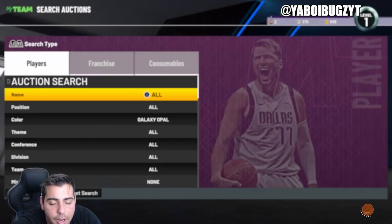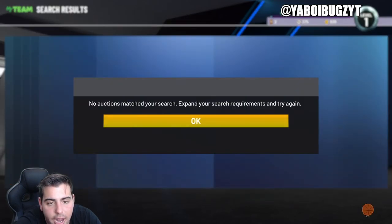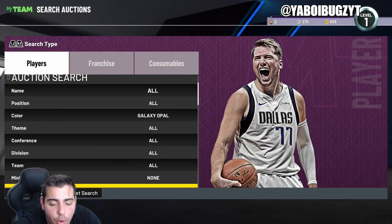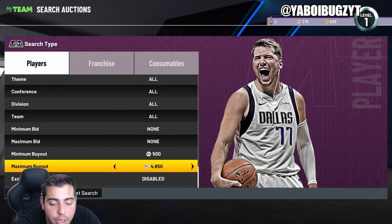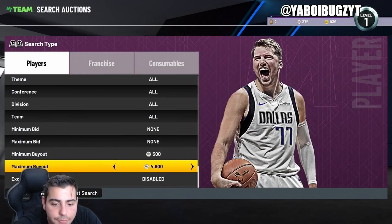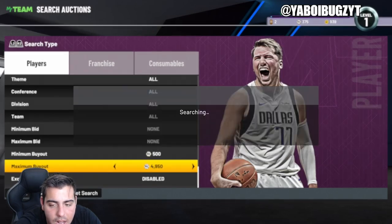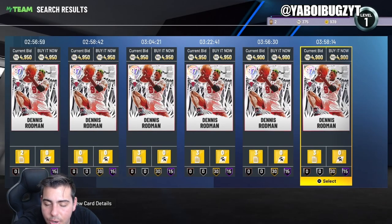The Galaxy Opal filter is phenomenal, but you gotta know what you're doing. Dennis Rodman did kind of destroy it. I said he was worth investing at 3,800 and he's already over 4,100 — his price continues to rise, probably around 4,400. Wow, he's over 4,400. He's at 5K. Not the craziest investment — you could make 500 MT per card, about 15-20% return. Not too bad. Pretty guaranteed. He went from 3,600-3,800 up to 4,900 — 500 MT minimum per card after the tax reduction.